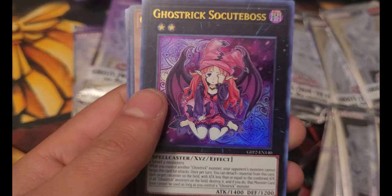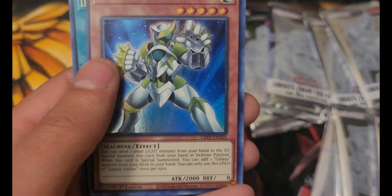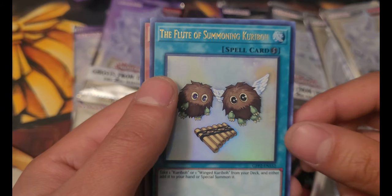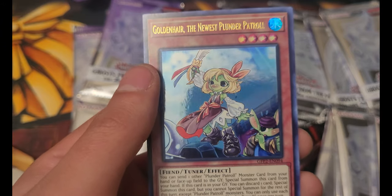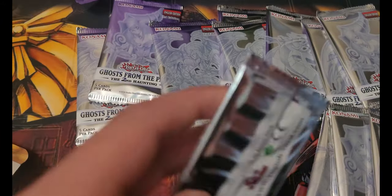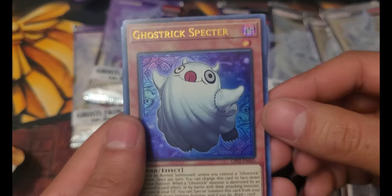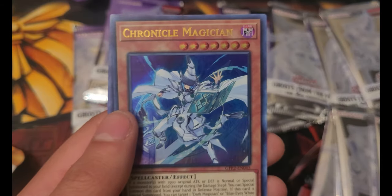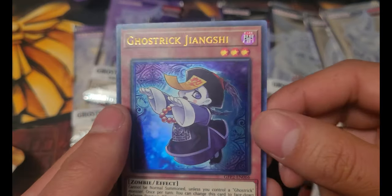Heavenly Dragon Circle. Ghost Trick — oh, So Cute Boss! That's the funny part. Galaxy Soldier, A Fleet of Summoning Karibo, and Golden Hair — The Newest Plunder Patrol. Hopefully we can get some older cards here. I'm a Yugi Boomer. Ghost Trick Spectre — I don't mind a lot of these. Vampire Kingdom — I like any Vampire card. Chronicle Magician, Doom King Valdorok, and Ghost Trick Gianchi.